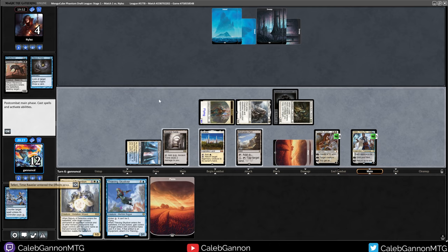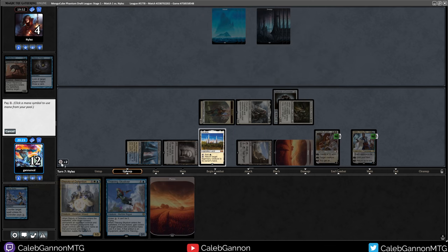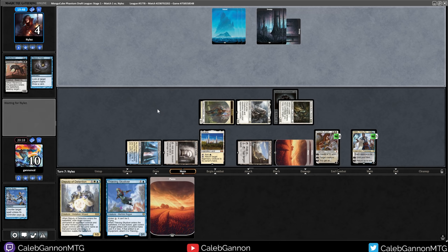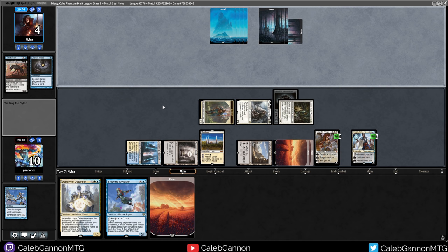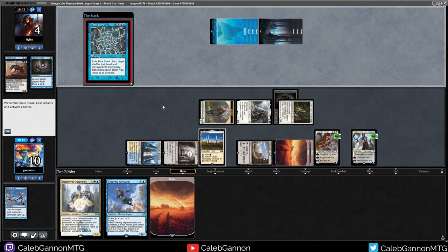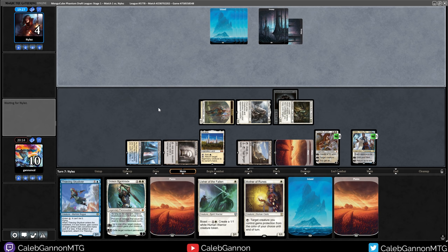We uptick Teferi, Rishadan Port them on upkeep, holding up Karakas. Even if they play a Grave Titan, Thalia means it enters tapped - so it just doesn't even work. Time Spiral - okay, fair enough. What do you got for me, opponent? You're at four life. Shallow Grave doesn't work because Thalia means their creature enters tapped.